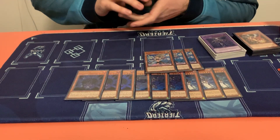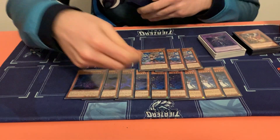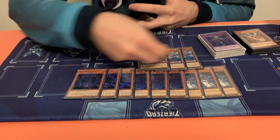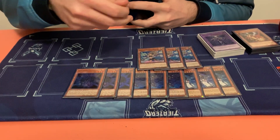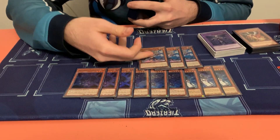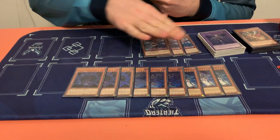So Wendy is the new one — she is basically a free summon of any other Shaddoll. She's similar to Squamata, but instead of just the grave effect she can give you access to their graveyard effect and flip effect because she summons them to the field. So that's very important — you have ways to flip them up as well.